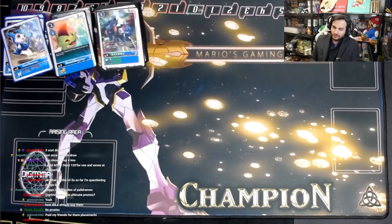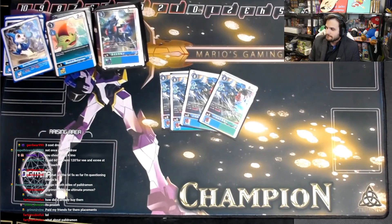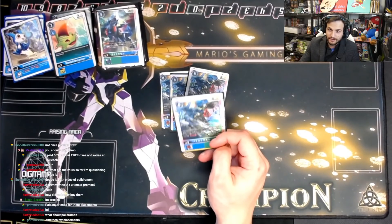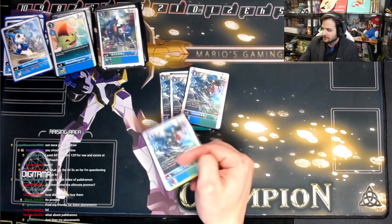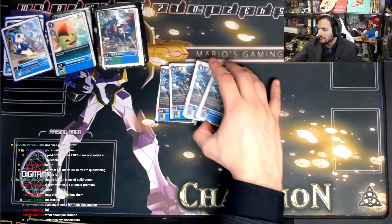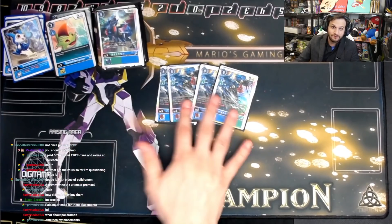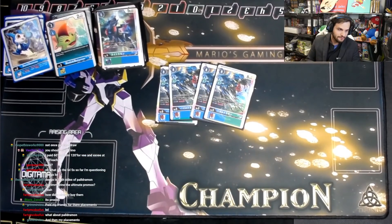For the ultimates — this card is actually broken. The DNA Digivolve: when you DNA Digivolve, you can bounce something small to the bottom of the deck. Broken card. And it unsuspends once when attacking. It's crazy. We're playing 4 of it.